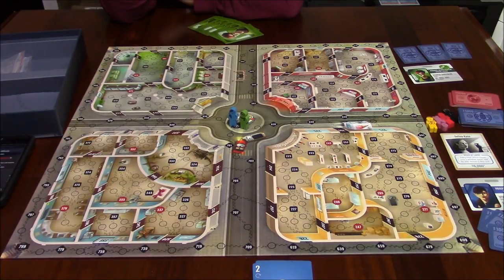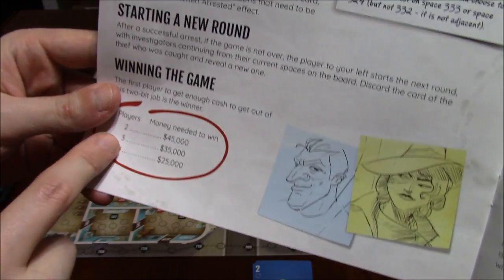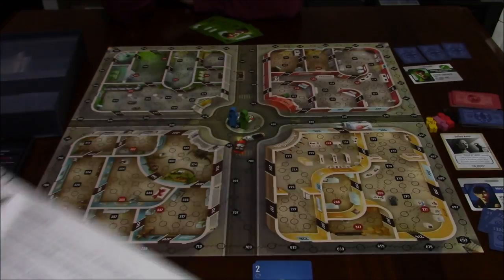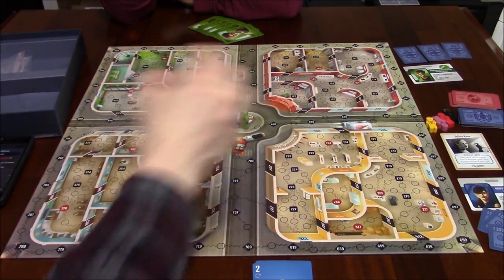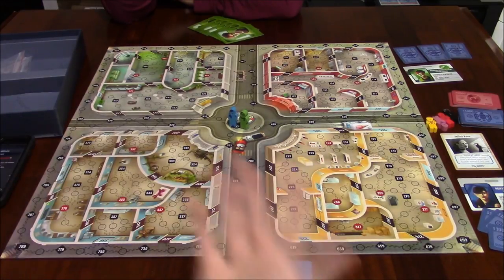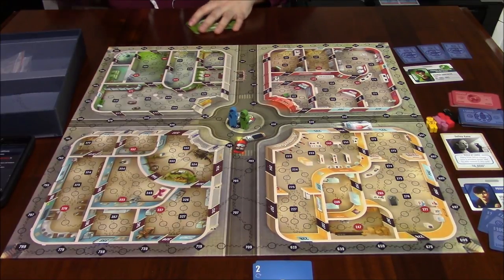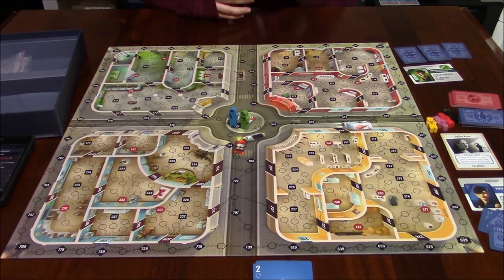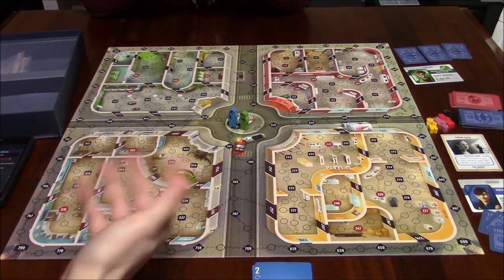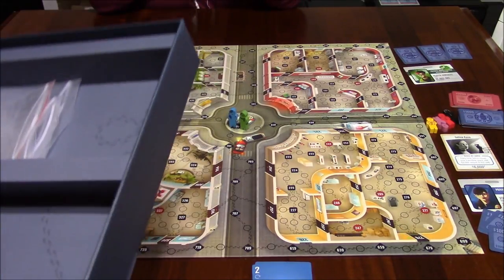In a two-player game, one of us has to reach $45,000 to win. In a three-player game, it's $35,000. In a four-player game, it's $25,000. The gist is: move around the board, find the thief, catch him, and earn money. If you make it to the goal first, you win — basically try to establish your own criminal detective business. For $45,000, I can retire — though $45,000 won't get you very far nowadays.